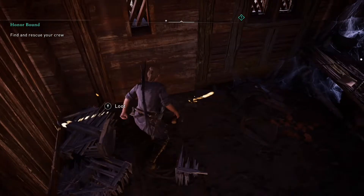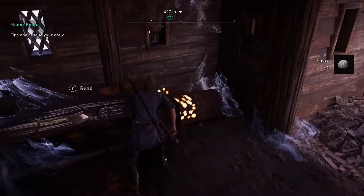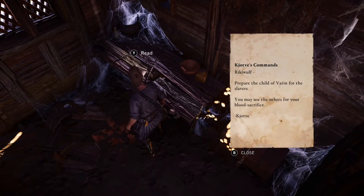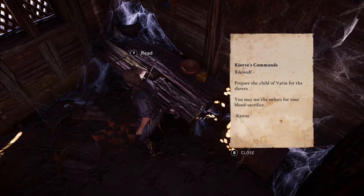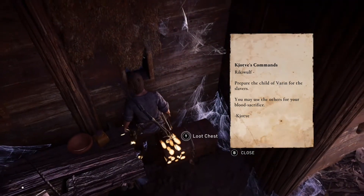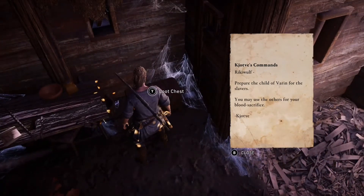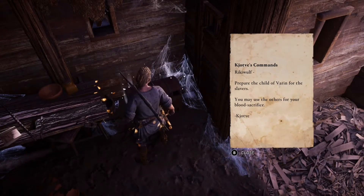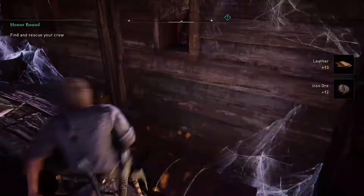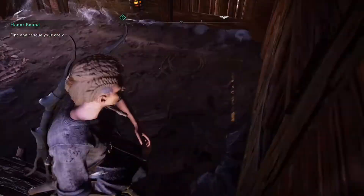We actually got something from a box — got some silver and a little note. It says they use others for the blood sacrifice, very interesting. We also got some leather and some iron.